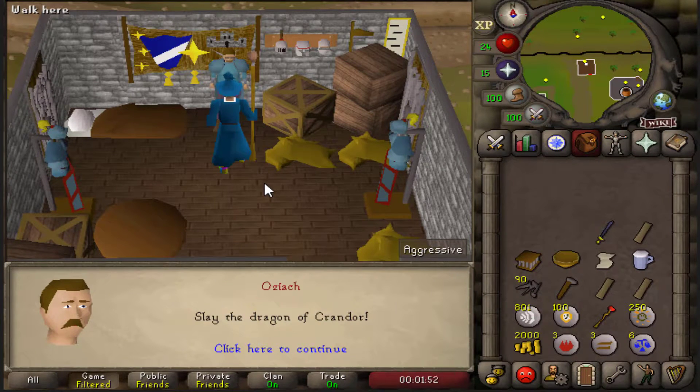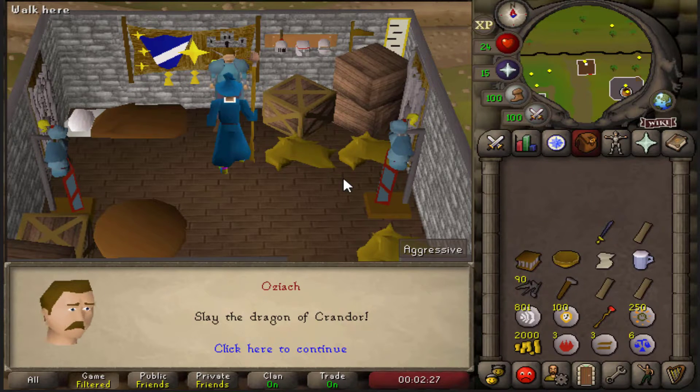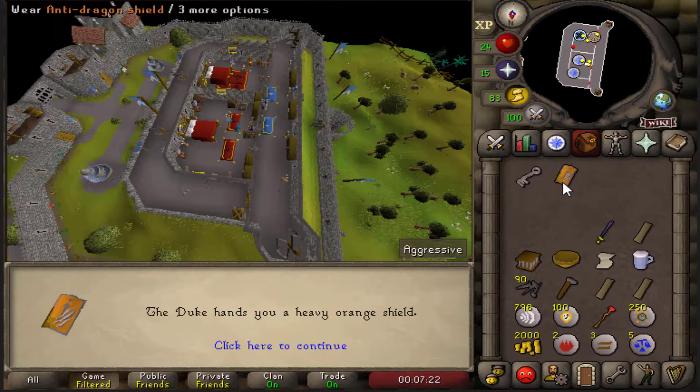I considered just shoving this entire quest into episode 2 and moving on to the members area to tackle quests and skills like slayer and agility, but this quest holds a lot of nostalgia. Back in the day I'd make free play accounts just to see how low a combat level I could kill Elvarg with. Right now this account is level 26, and I'm absolutely going to cheese it by flinching him. Anti-dragon shield acquired.